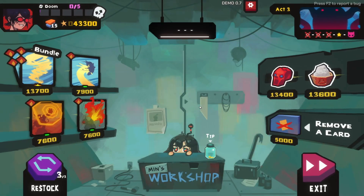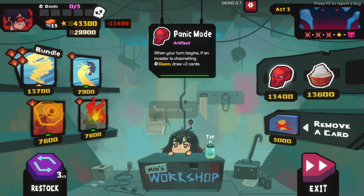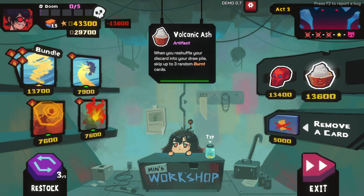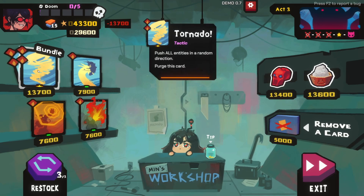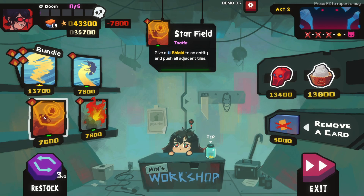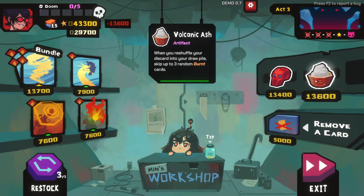Alright, Min's Workshop - we've got a decent amount of money. Welcome back. When your turn begins, if an invader is channeling doom, draw plus two cards - that's good. When you reshuffle your discard into your draw pile, skip up to three random burnt cards - that's even better! Pushing energy right or left. Push all entities in a random direction. Give a shield to an entity and push all adjacent tiles. Push your mech down, your next card played gets plus one repeat. Let's grab these two if we can.